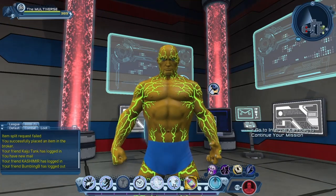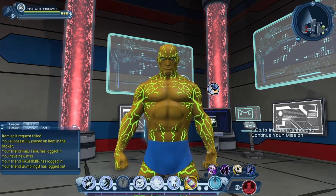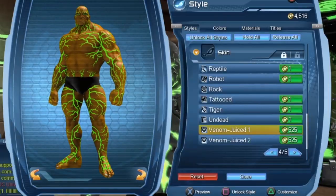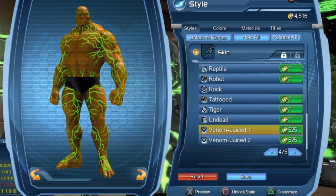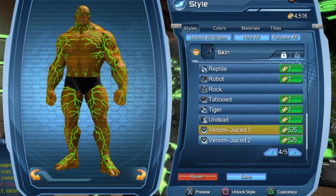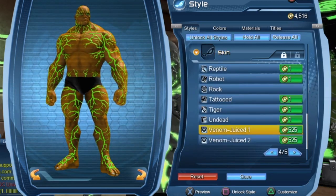And once you get the skin for one of your characters, you should be able to get it for your alternate characters using replay badges. Let's take a look. So to purchase your skin, it's going to cost you 525 replay badges for each skin. So if you want to purchase all three skins for whatever reason, it'll get a bit expensive.